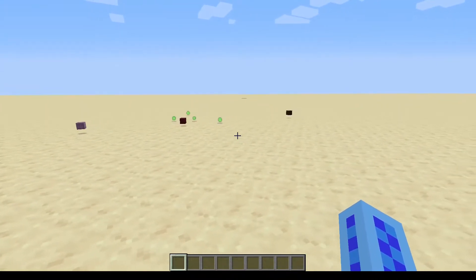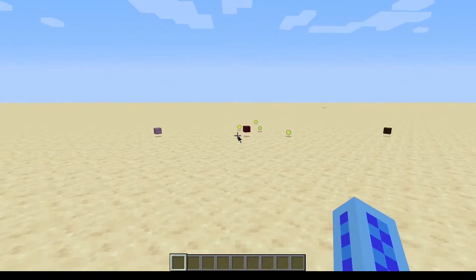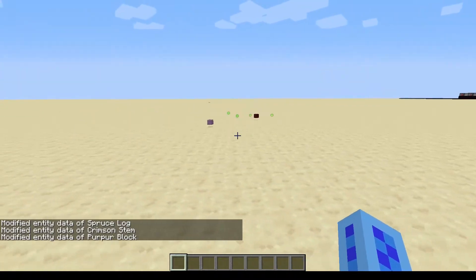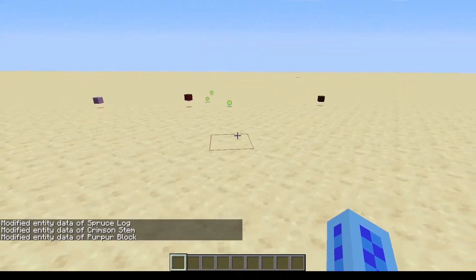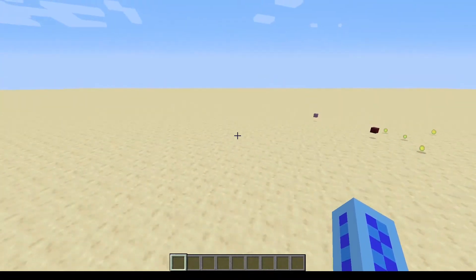So basically you type this command. Now if I leave this for 5 minutes and it's in loaded chunks, they will all go. But if I type this command, all blocks that are on the ground will not de-spawn until I pick them up. This includes all items, so armor, stuff and all.